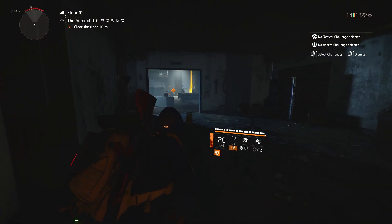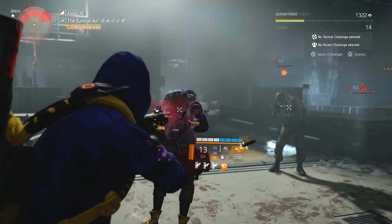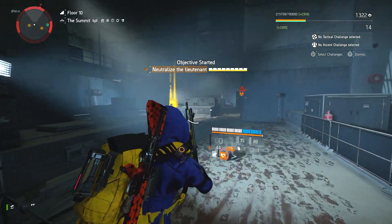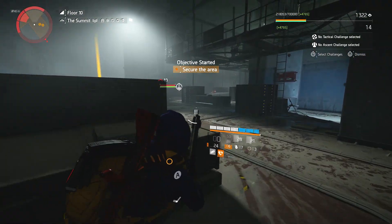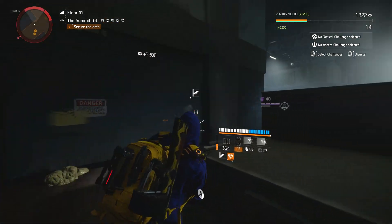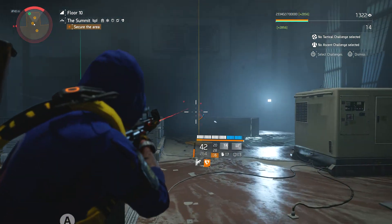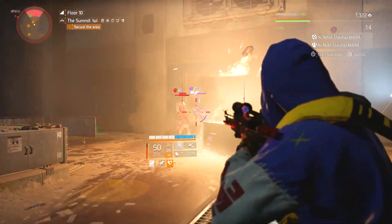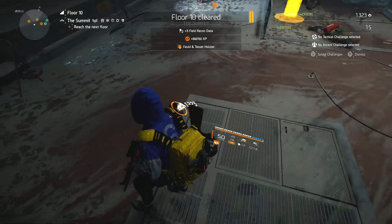I'll just show you a quick run through here. It doesn't take long — you're looking at maybe a minute or so. I go through and do all this. What you want to do is take out the boss here, then you'll get a couple of rounds coming out this door. Sometimes they spawn on the right, but most of the time they come out this door. You normally get two or three waves, sometimes a warhound round. And that was 50 seconds.